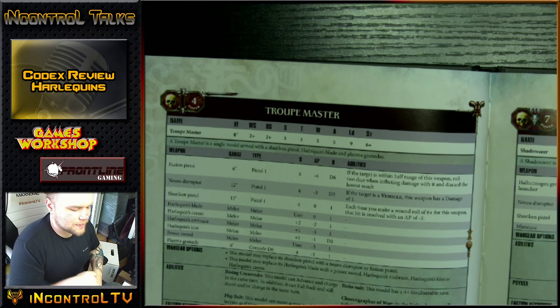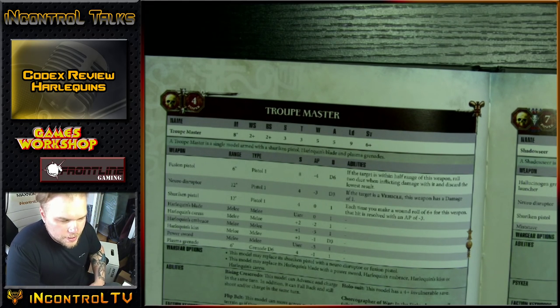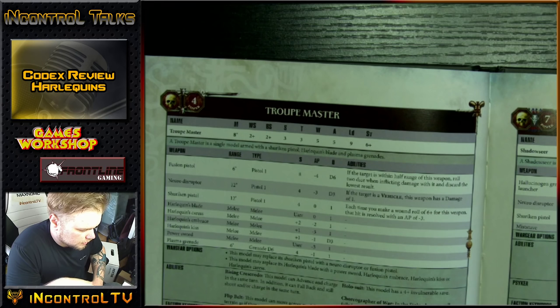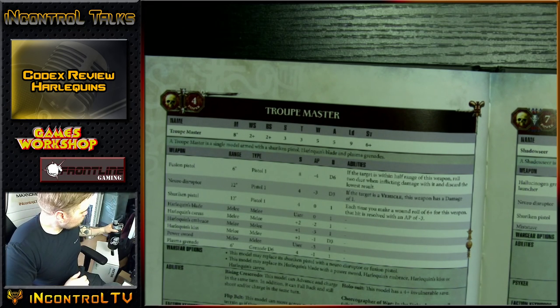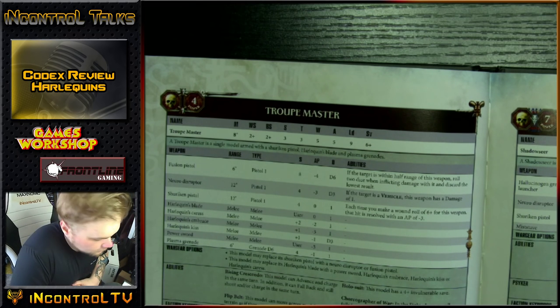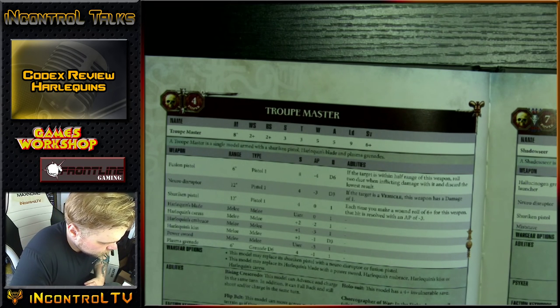That's amazing, because one of the weaknesses of Eldar melee characters is their Strength 3. With the weapons listed, there's one at plus 2 and two at plus 1, so they get to use Strength 4 or even 5. The higher the strength, the lower the damage — that's the give and take. It's not uncommon to be wounding on a 4 or maybe even a 5, but rerolling all wounds means you're getting a lot more of those wounds in. That's the Troop Master.